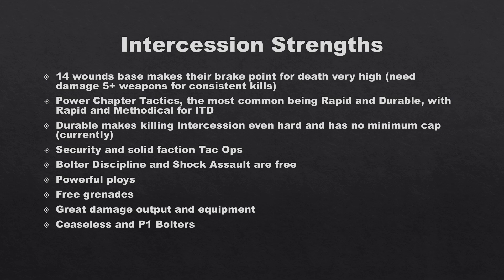Bolter Discipline and Shock Assault are free and built-in, whereas for other marines including Chaos Space Marines they cost one command point — either double shoot if you don't fight, or double fight if you don't shoot. Intercessors have built-in Bolter Discipline while Assault Intercessors have built-in Shock Assault, so they're very efficient. You no longer need to spend a command point deciding whether to fight twice or shoot twice — it's just baked in.